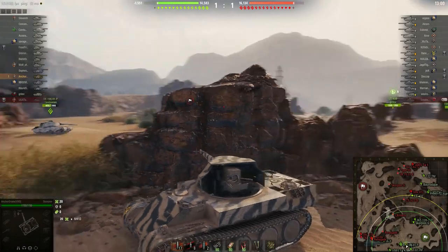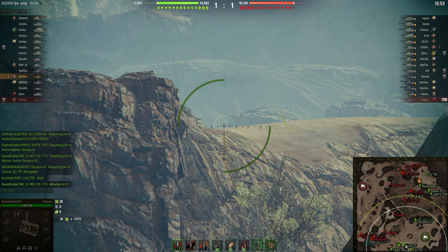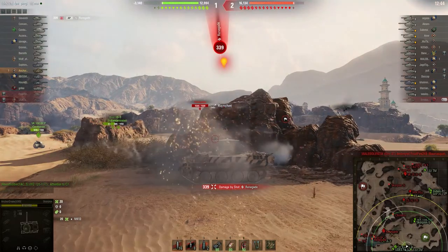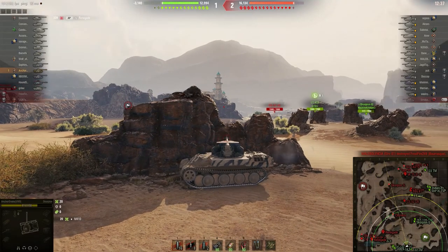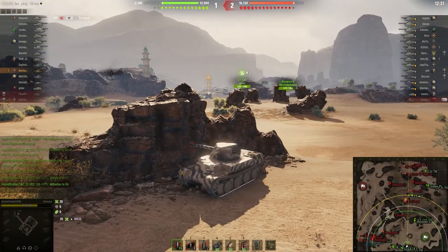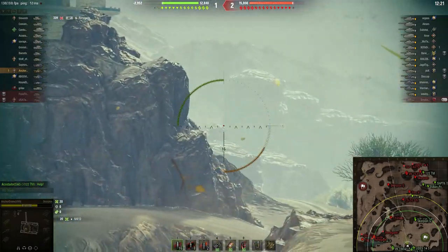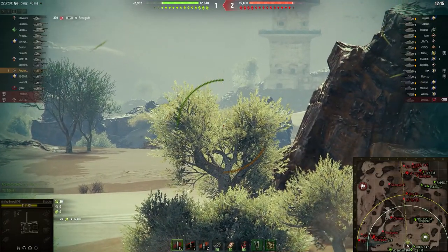The RVK 100 is looking across the map — not really sure what he was doing. I'm watching to see if the Renegade's going to poke again, and he does. I take a shot and bounce, and he hits me for 339, so that wasn't a good trade at all. Now I'm just waiting to go dark and get unspotted.